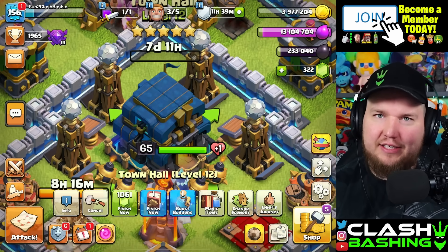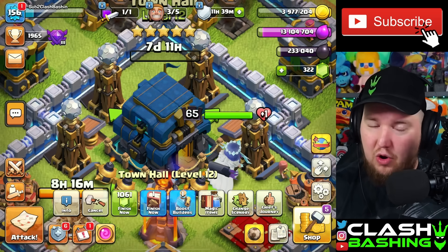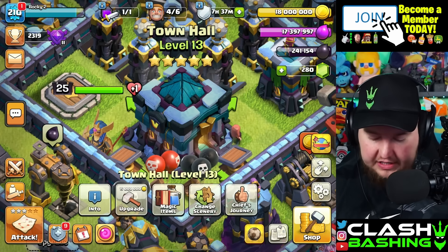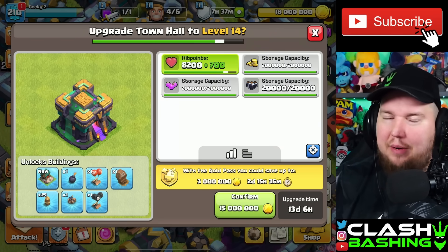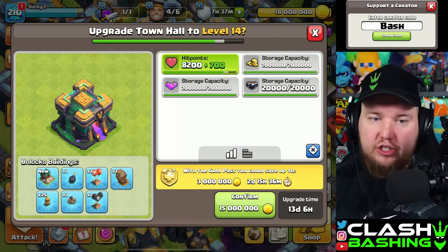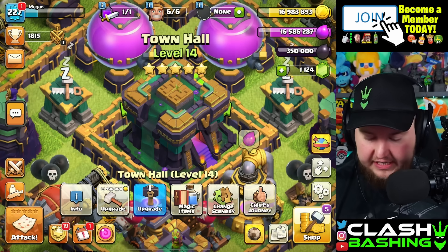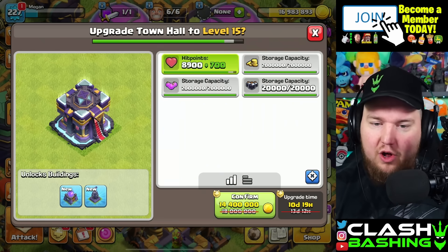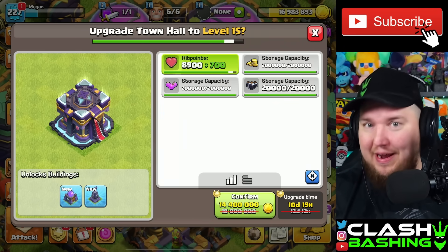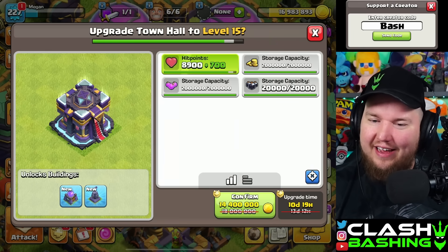Let me know in the comments which accounts we should use the gold pass on — I've seen mixed opinions, like using it on the TH14 and 15 and going free-to-play on the lower ones. Town hall 13 has 13 and a half days, so there's a bit of discrepancy in timing — that's okay, we'll just start on each as the previous finishes. Town hall 14 is discounted because I had the gold pass on it to finish the walls; it's 10 days 19 hours. The gold pass perks would reduce that time, so I might consider that.